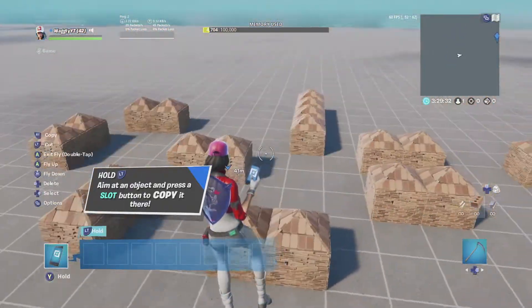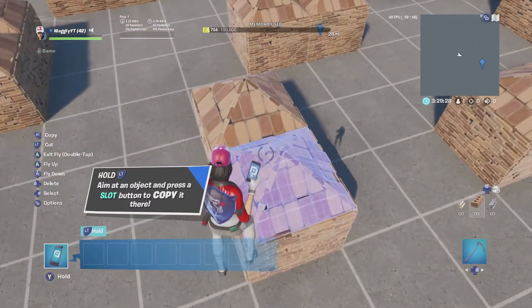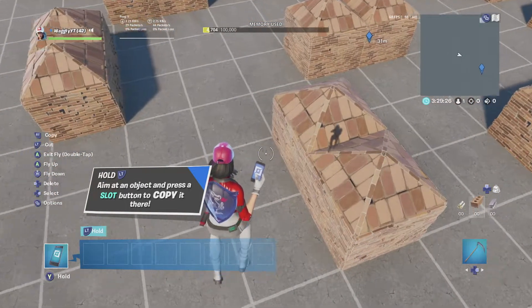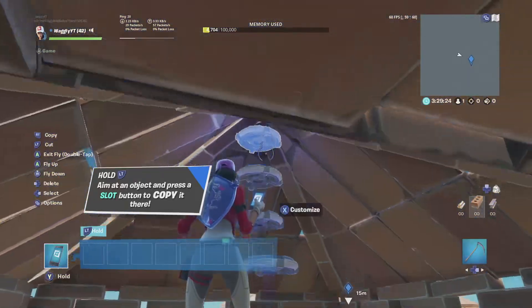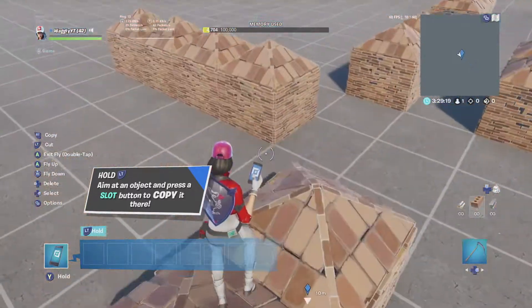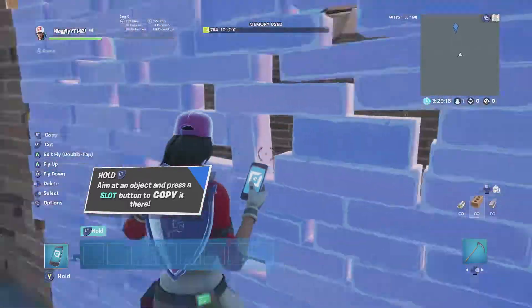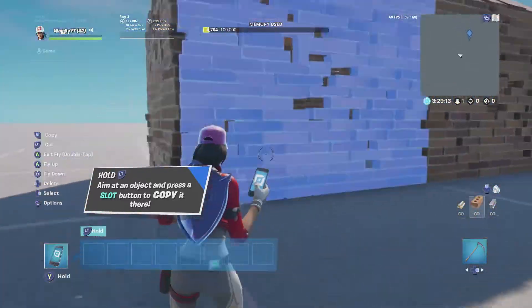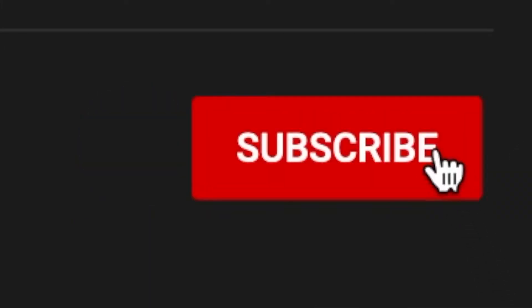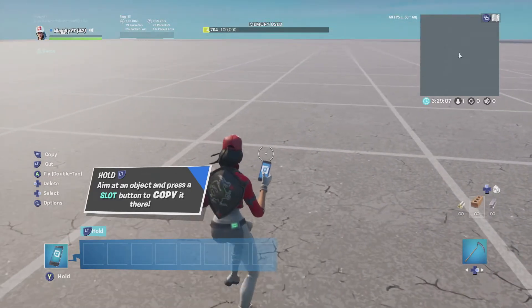And there you have it guys — here is how to make custom random loadouts for your zone wars map in Fortnite Creative. Remember, each person will get a completely different, totally randomized loadout every time, so they're not gonna be stuck with the same guns every game. If you guys enjoyed this video, make sure to smash that like button, smash that subscribe button, and I'll see you guys next time!